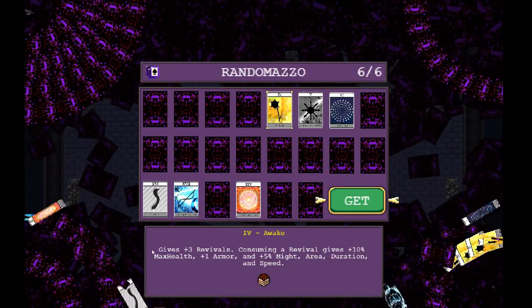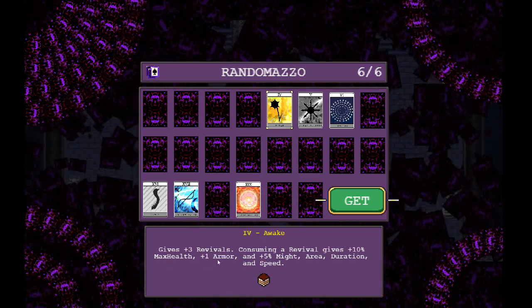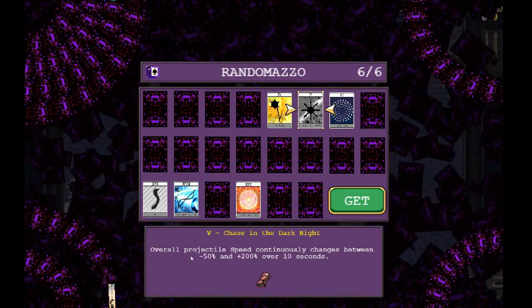Let's take a look at each card. The first one is amazing — it gives 2 revivals. When you consume one, it gives you extra max HP, or more might, area, duration, and speed. That's a game changer.